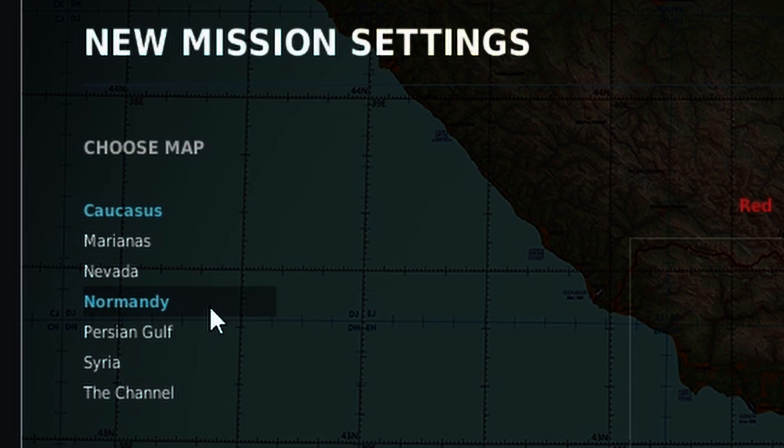Normandy is the old version of the World War 2 map but it's still very good. Persian Gulf has a lot of desert to the south, a lot of mountains to the north, and also a massive water body in the middle with a few islands.